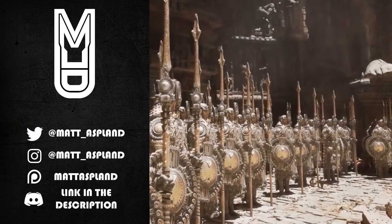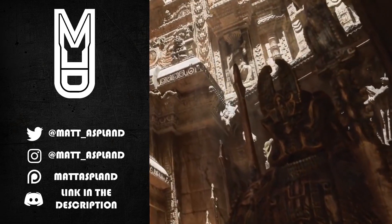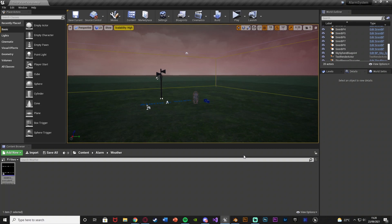Hey guys, welcome back to another Unreal Engine 4 tutorial. In today's video I'm going to go over an alarm or siren system. We can trigger alarms or sirens to turn on and turn off whenever you want, and this is also going to be able to turn on all of the sirens across the whole map.